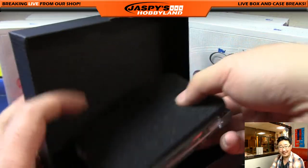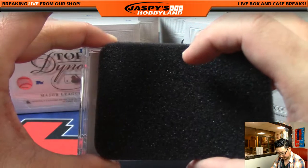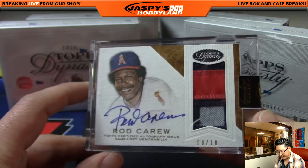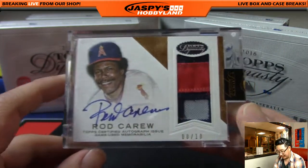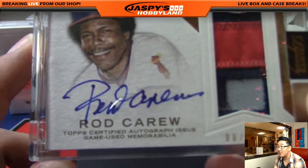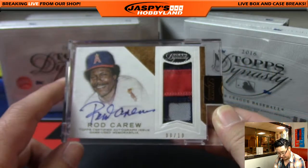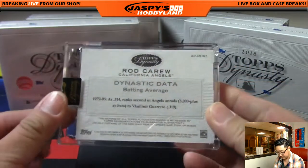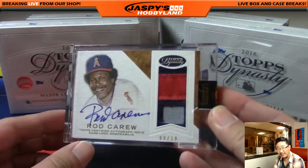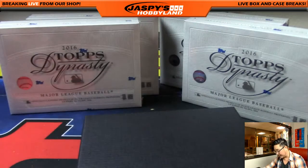The first hit, first of five, we have Rod Carew. Three color patch, eight out of ten. I love the autographs on that sort of matte finish right there. Rod Carew, eight out of ten — good start. I believe they've named the batting title after him now, right? The AL? Something like that. So that's the first one for Edmund.